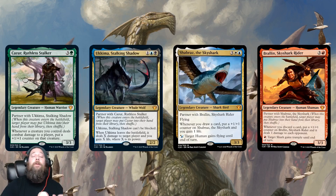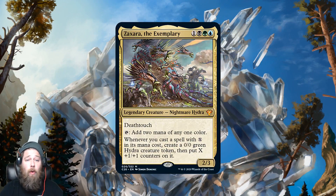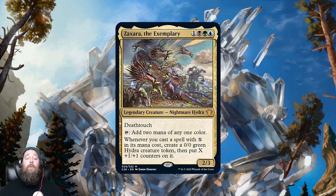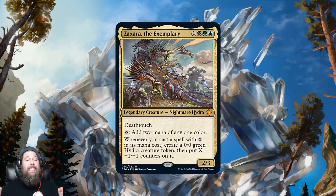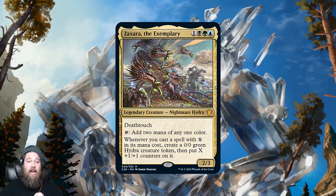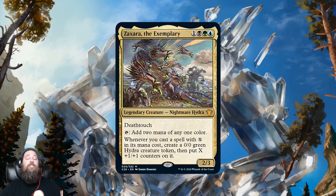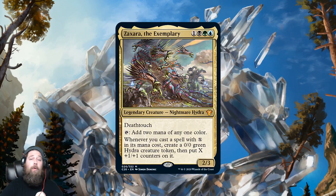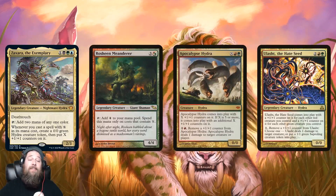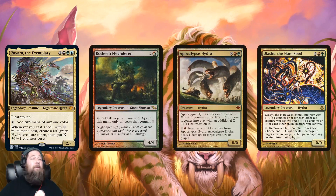There are some commanders in Commander 2020 that I do think are pretty powerful, like Zaxara the Exemplary. This is a new Sultai nightmare hydra legend — four mana, two-three with deathtouch, taps for two mana, and whenever you cast an X spell you get a 0/0 green hydra creature token with X +1/+1 counters on it. This is interesting because traditionally hydras have been primarily green, secondarily red. Blue is a relatively new addition with Hydroid Krasis and Bio-Essence Hydra. Zaxara gives you a hydra commander that includes these hydras that just haven't had support before.